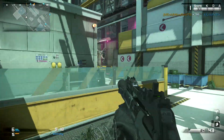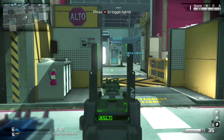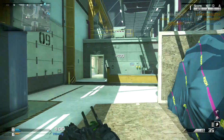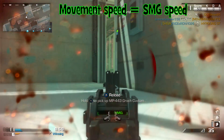So I did some testing with the gun, and I just thought you'd like to know what I found. First of all, it's found in the SMG category, and that does make sense because it does have more traits of a submachine gun rather than an assault rifle. For instance, the movement speed — it moves just like an SMG. Even when you have it in assault rifle mode, you still move around at SMG speed, which is awesome.